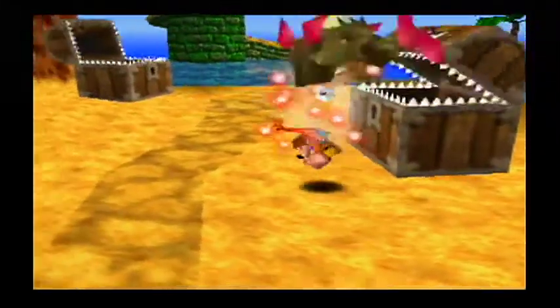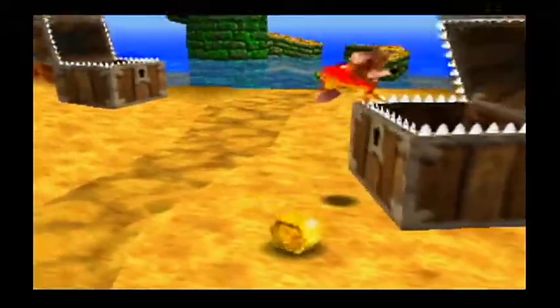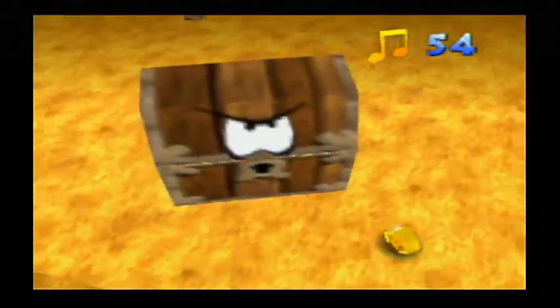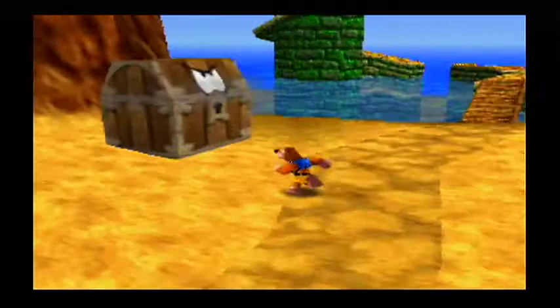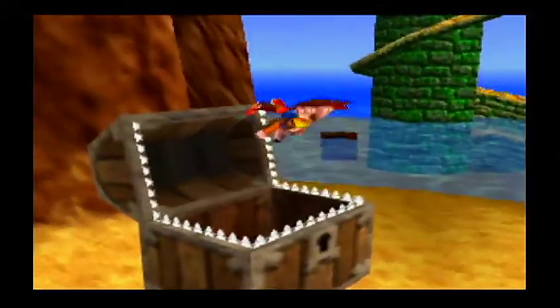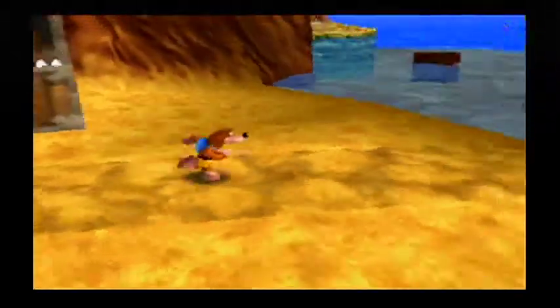Alright, we got some treasure chests here. When their mouths are open, we want to hop in, because in here you get some notes — very nice. If you hit those teeth, they will really hurt you. In here, what do we got? We got some feathers! That's also very good. I think that's it for over here. Now we want to go this way.